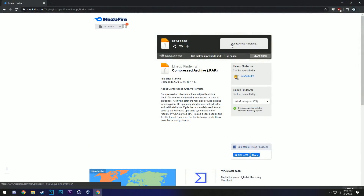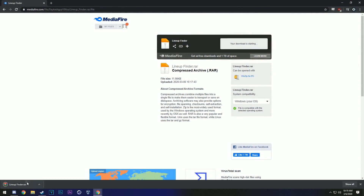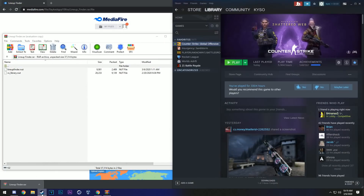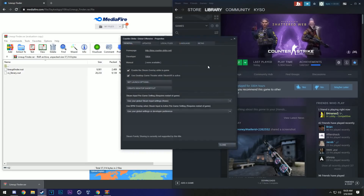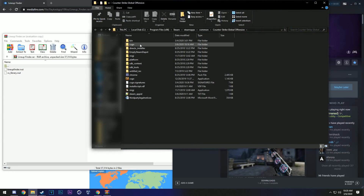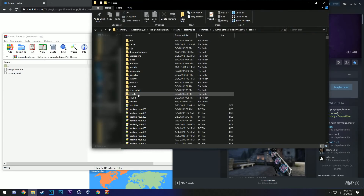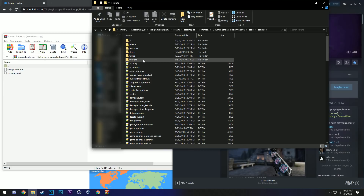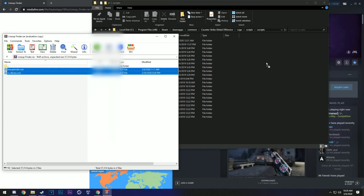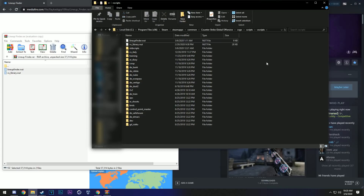To install the script, visit the MediaFire link in the description and download the archive. Once you've opened it, navigate to your CSGO directory by opening Steam, right-clicking on Counter-Strike: Global Offensive, go to Properties, Local Files, Browse Local Files, head into CSGO, Scripts, and into VScripts. Copy the two files into this directory. One file is the script I wrote, and the other is a library that mine depends on.